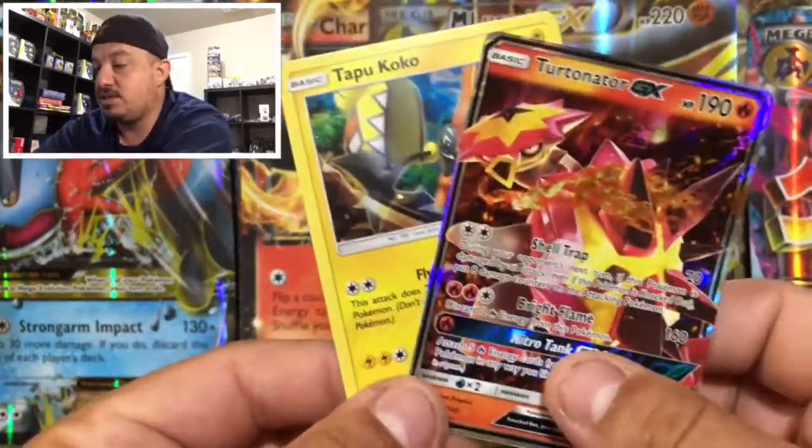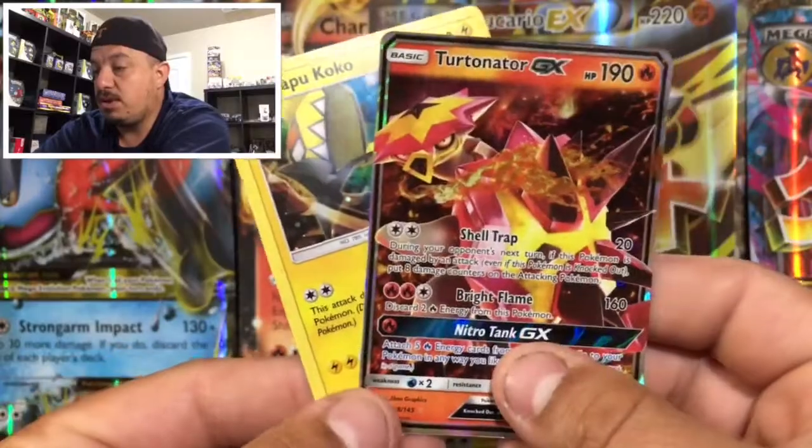So let's summarize today's pulls — we got this amazing Turtonator GX and of course the Tapu Koko promo card that comes on the front of the box. Hey guys, I really hope you enjoyed today's video. Don't forget to thumbs up, subscribe, hit that bell for me. I will catch you guys on tomorrow's video — thank you for watching, you guys have yourselves a great day!